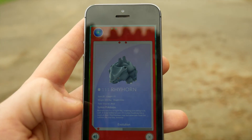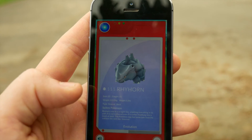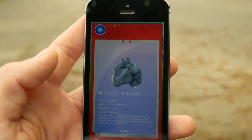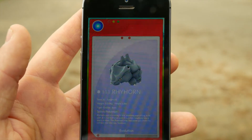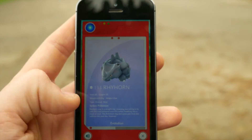Now you might be thinking, why would you want a speaker button? This is because if you watch the old cartoons — not so much the games but the cartoons — whenever Ash came across a brand new Pokémon he would always flick out his Pokédex and the Pokédex would always give him a little explanation of what the Pokémon was and some details about it.